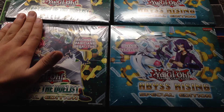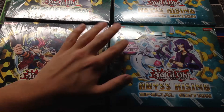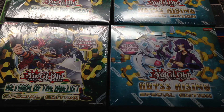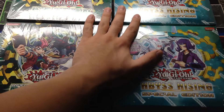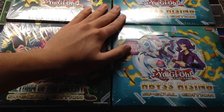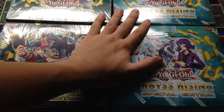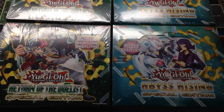Third place gets one of the Return of the Duelist Special Edition boxes, or they get to choose $5 worth of stuff from the Trade Binder. Those are the prizes for the winners. At the end of this video, I'm going to go over a quick giveaway that I'm doing with product openings like this, so you guys will want to stay tuned for that.